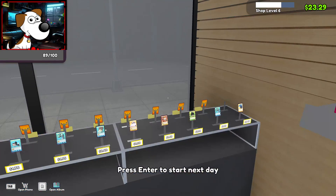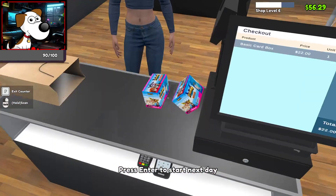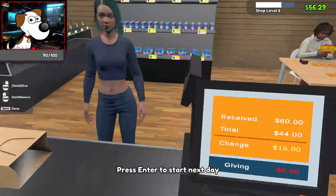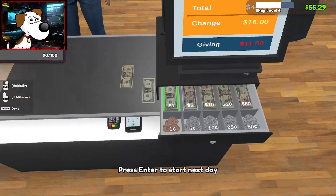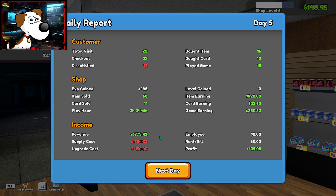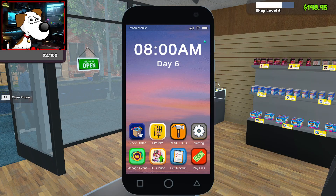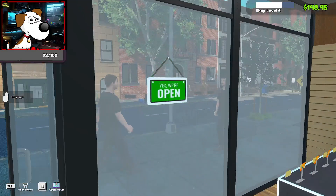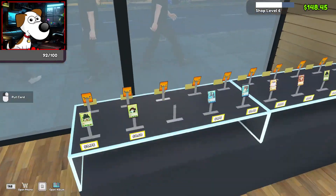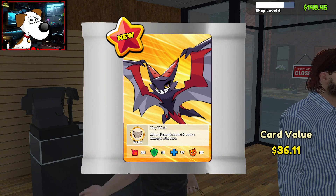Oh, you bought the nimbly first edition for $1. Perfect, you have a good day. Two booster boxes for you — $22 each, that's $44 even. $16 back and change. 13 dissatisfied customers — interesting, much more than yesterday. Let's see if we can improve on day six. Is it because there were a bunch of people at the front door before we opened? $36.11 for a full art bat ring.